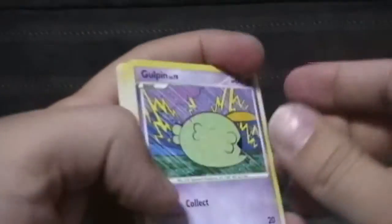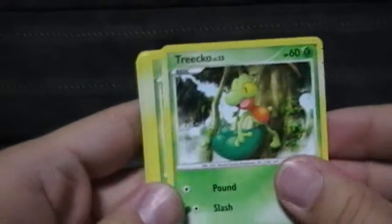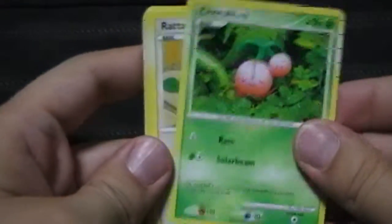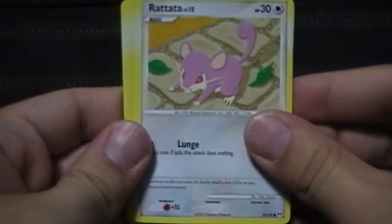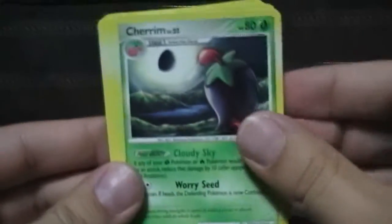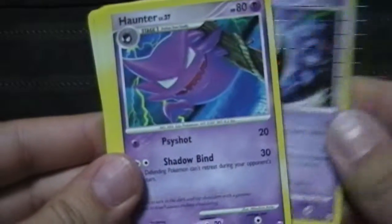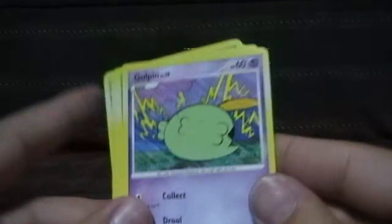Lucky Assignments. There's a Gulpin, Turtwig, Cherubi, Rattata, Bagon, Dark-type Arceus — this is probably a good tin for me. A Cherrim, a Gulpin, a Gastly, and a Haunter. Oh, Gastly and a Haunter in the same pack — stuff like that's been happening a lot to me lately.